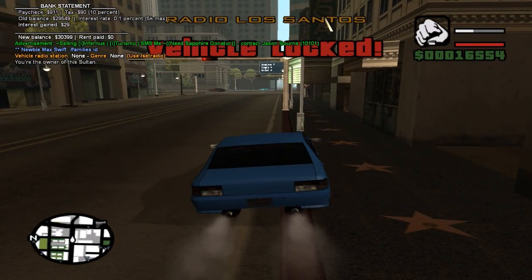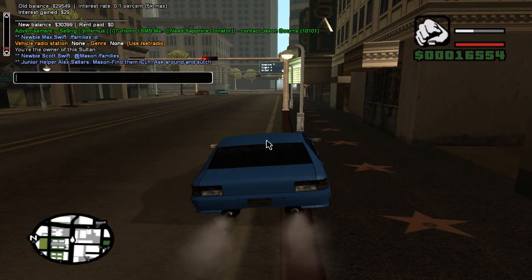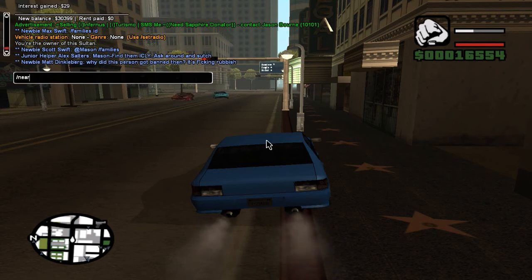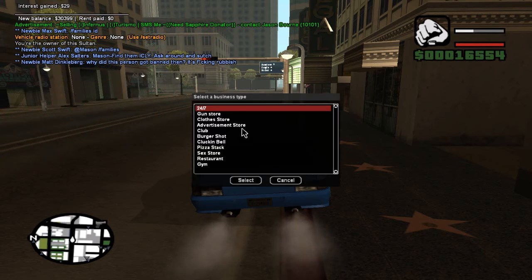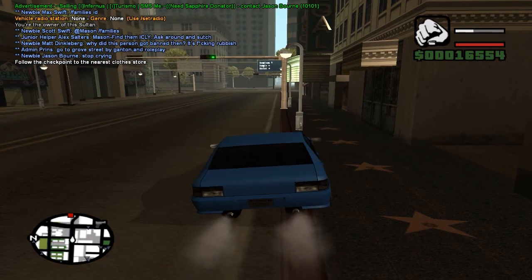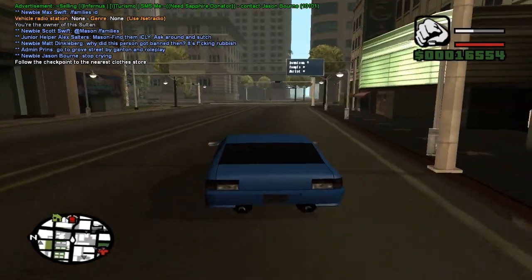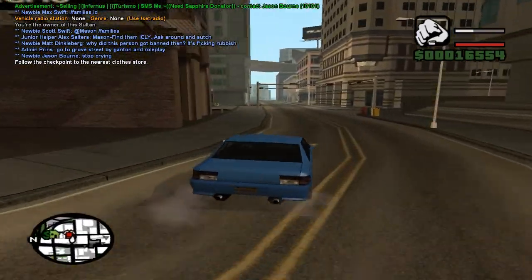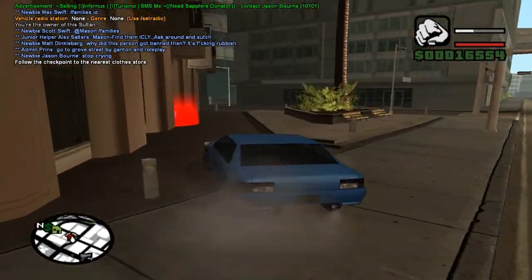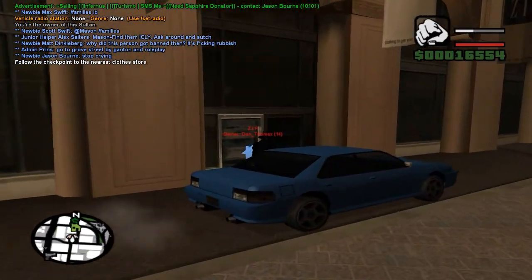first off you want to start by finding the nearest business. In our case we're looking for a closed store. You just type in the chat 'nearest business' like so, and then once you've pressed enter a load of options will come up. We're going to click on 'closed store' and it will put a red checkpoint on the map to the nearest closed store. If you're on the opposite side of town there's one near Grove Street, but in our case it's just here in the centre of town.